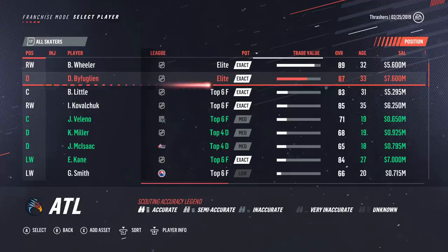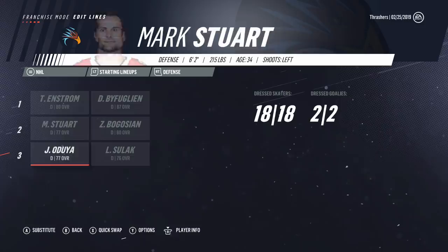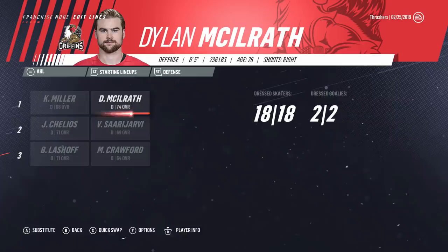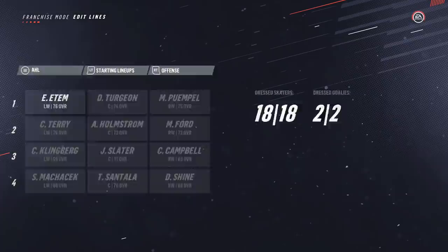I think I'm done making trades. If you look at the lines after the deadline, the top nine is completely intact — fourth line is a bit different with Thorburn, McKenzie, MacArthur. Defense is also a bit different — Oduya and Shulak are on the bottom pair. On the AHL side, Condre Miller is on the top pair, hopefully plays well there. Also have Halverson as the backup — 22 years old, 67 overall, low backup potential, but for a free add-on could be worse. I'll sim the next month and a half here. Kind of hoping we don't make the playoffs just to have a shot at Jack Hughes.